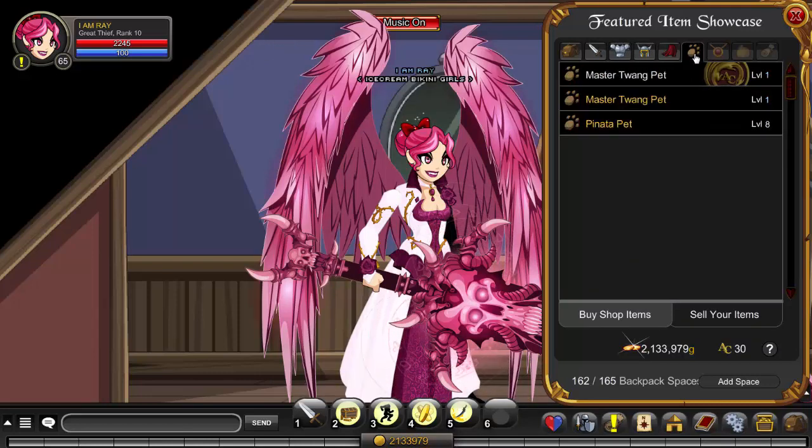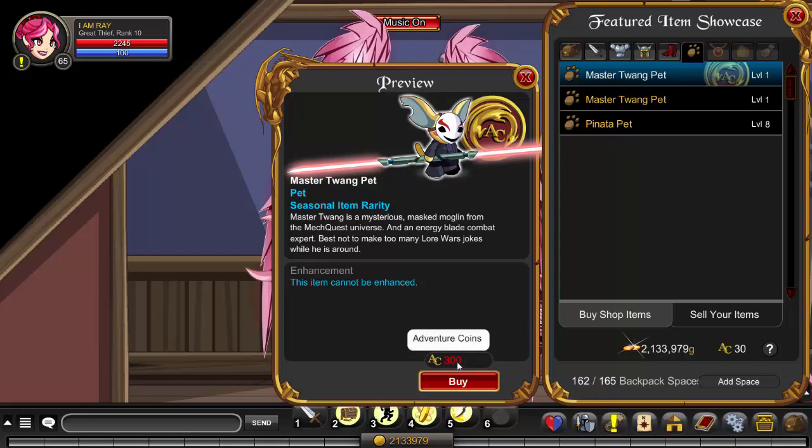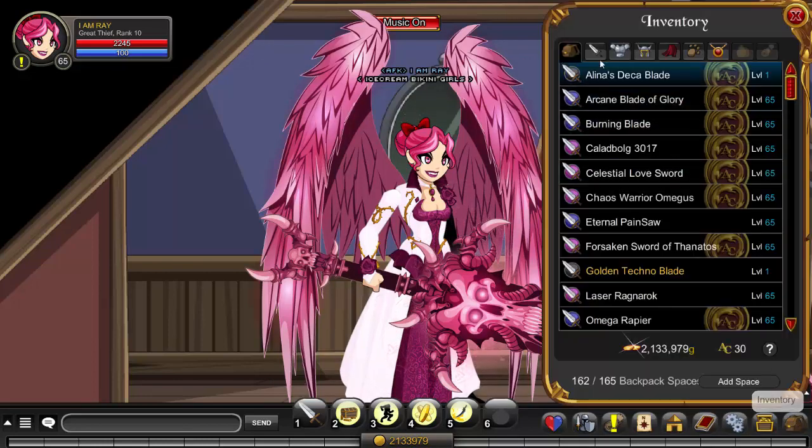We don't have any armors, helmets, or capes to go with Star Wars Celebration Day, but we do have a pet called the Master Twang pet. It came out this year and will be coming back next year. You have the AC version for 300 ACs for non-members — it's a little moglin pet with a Darth Maul mask and a dual-wielded lightsaber. You also have the member version for 15,000 gold. I believe they made this completely brand new for AdventureQuest Worlds.